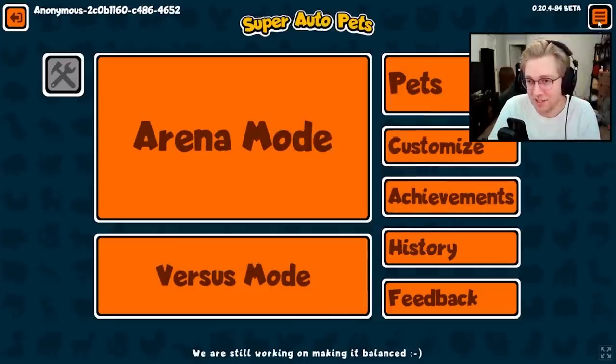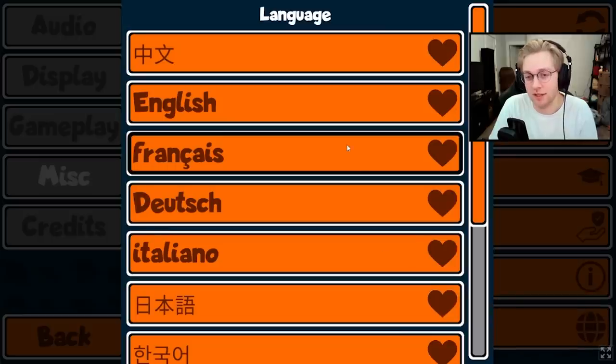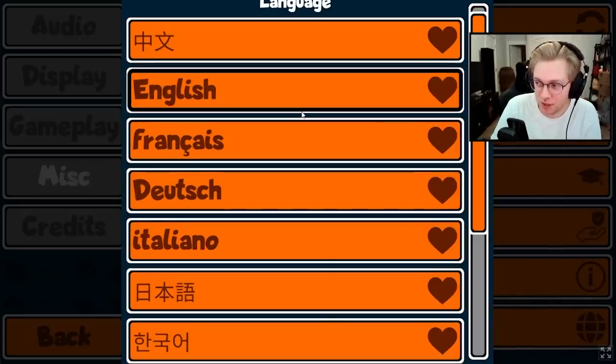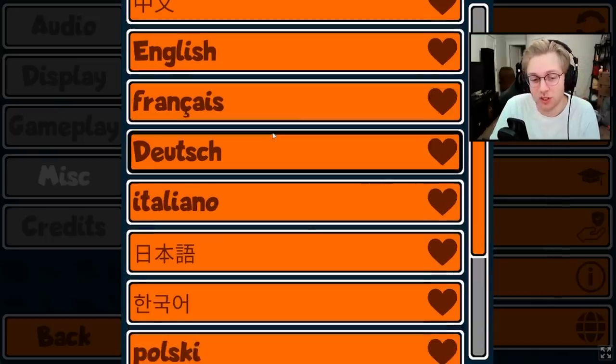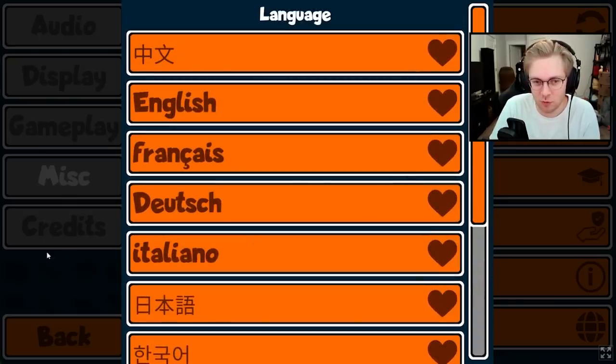The very first change is the addition of different languages. If you go to the miscellaneous tab, you can click on the language, and all of the options they added were Japanese, Korean, Chinese, German, French, Italian, Spanish, Polish, and Russian. This is super cool — it's definitely going to make the game more popular worldwide, which is awesome because it was only in English beforehand.